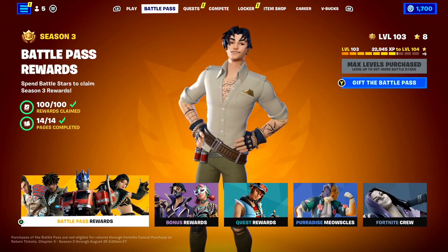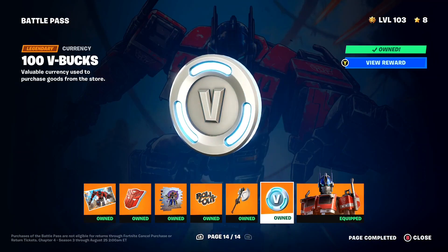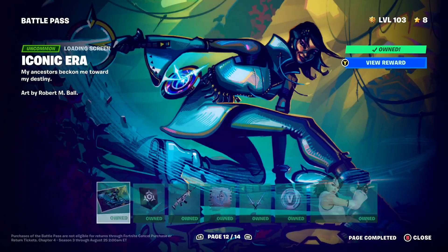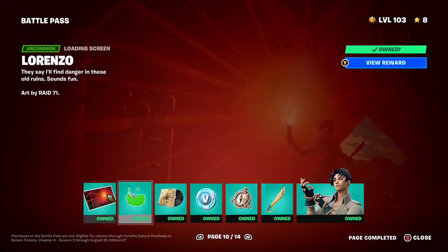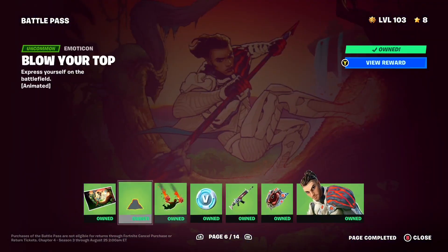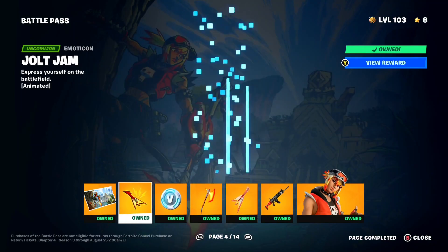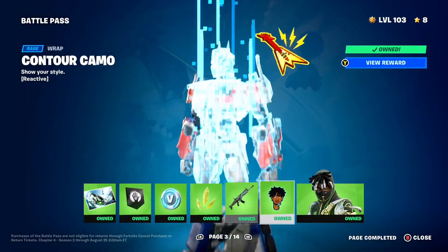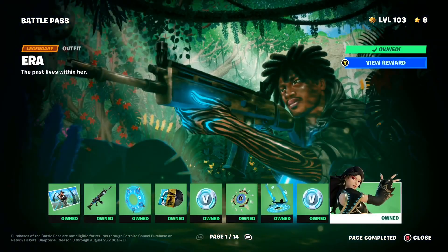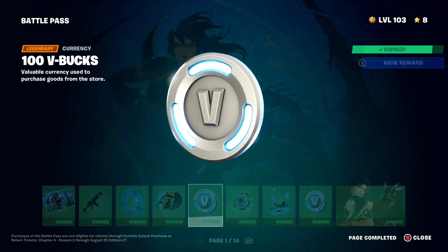The first and most obvious way of getting free V-Bucks here in Fortnite is by claiming the free V-Bucks available in the Battle Pass. There are literally thousands of free V-Bucks available to claim just in the Battle Pass alone, which is absolutely insane. You don't even need the paid version of the Battle Pass — even if you've got the free version, you can still get 200 V-Bucks completely free on your Fortnite account.